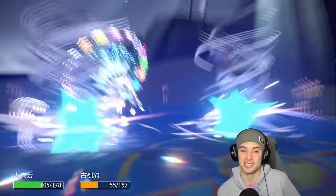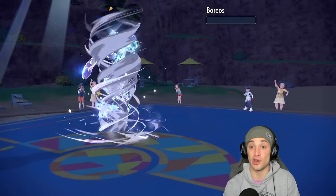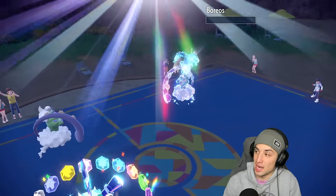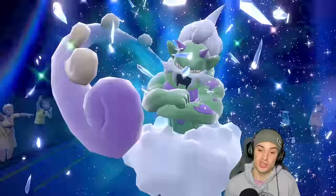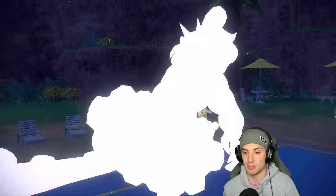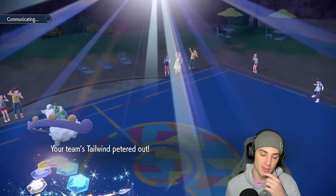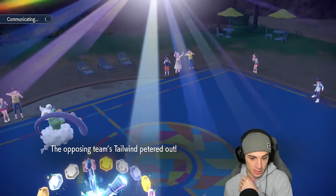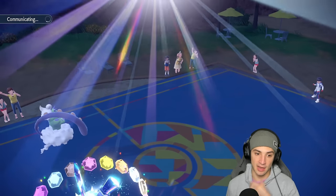Bleakwind Storm finishes off their Tornadus. Tailwind turns are ending — I might need to set up another one. Depending on who they send out, I might also need to change the weather because Sunny Day will activate Proto-synthesis on Flutter Mane.